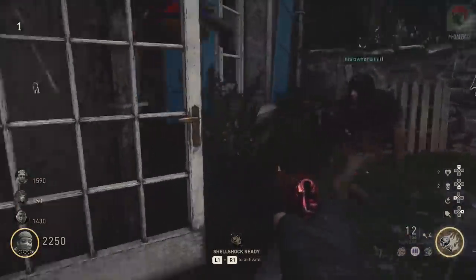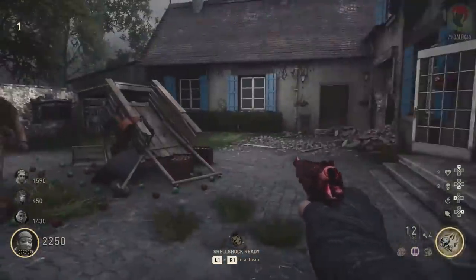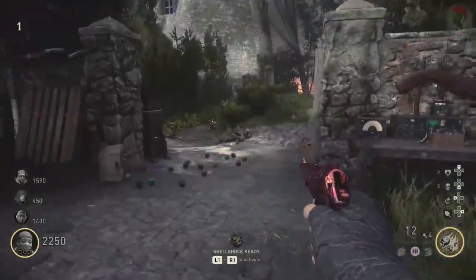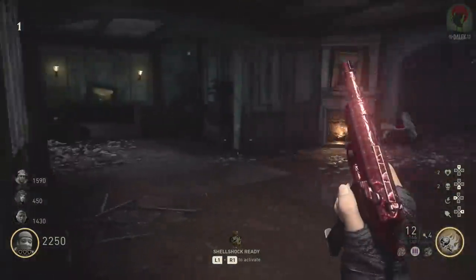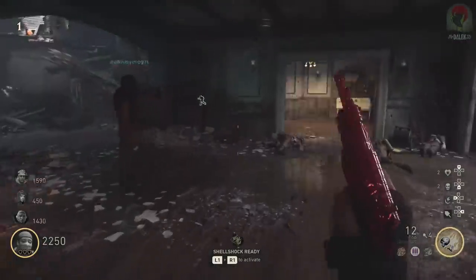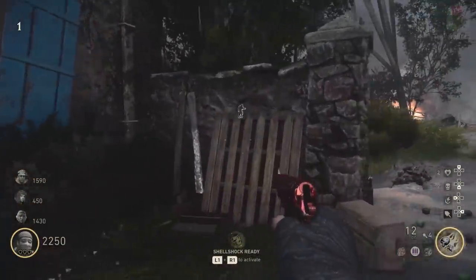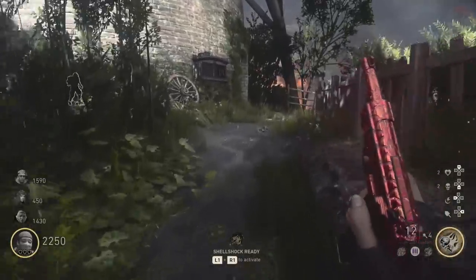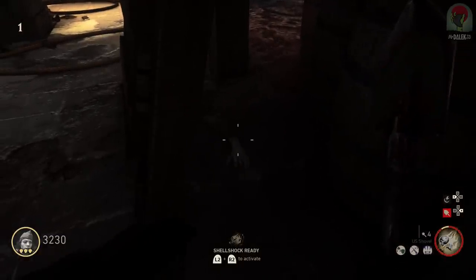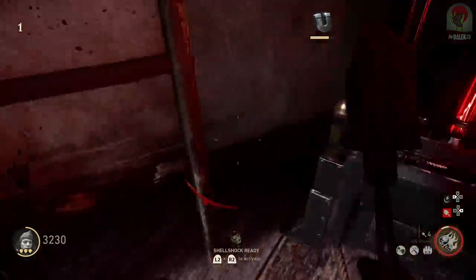The zombie body consists of a head, two arms, two legs, and a torso. There are five spawn locations for each of these body parts - I'm going to show you all of them now. You don't have to pick these up in any particular order, simply scout around the map and pick up what you find. Big shout out to Crafty Animation for the footage, as he restarted his game enough times to find every single spawn. Starting with the first arm locations: the first one can be behind a pallet in the cellar near the staircase.